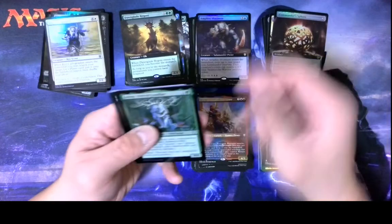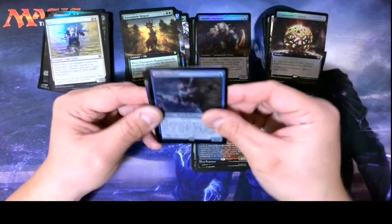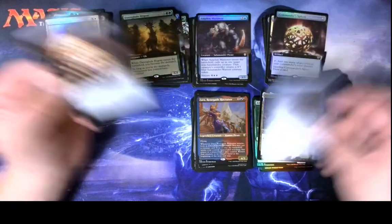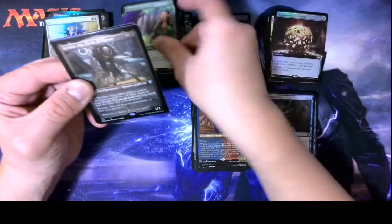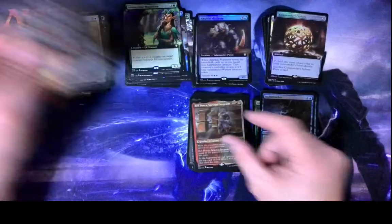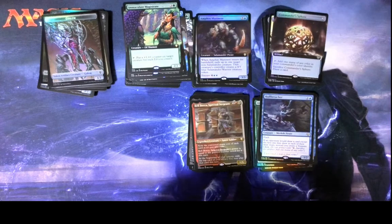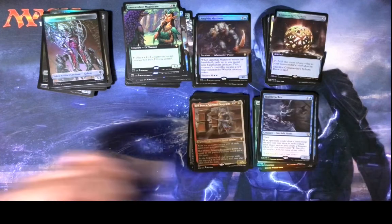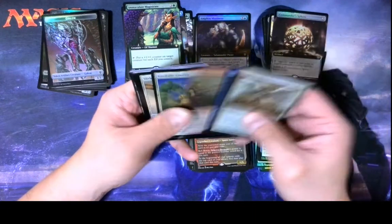We got a Wolf, Anara, and the Rabbit. We got a foil Hull Breacher — that's good. Commander Sphere non-foil, Immaculate Magistrate non-foil, Kessick, Rehan, and a Bell Borka. Well, maybe opening this up was a mistake. We'll find out — we haven't opened the whole box yet, so time will tell.